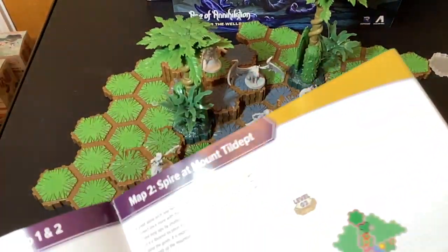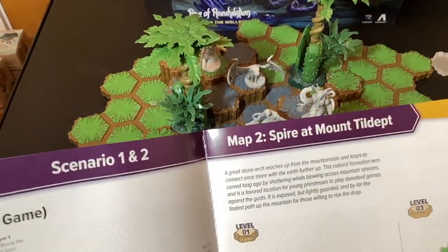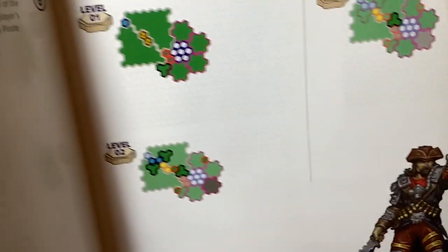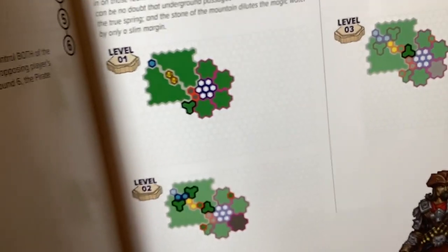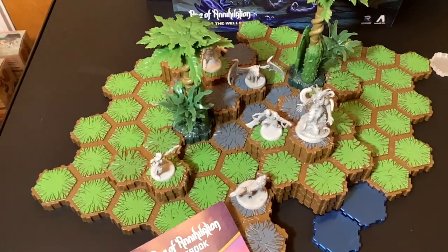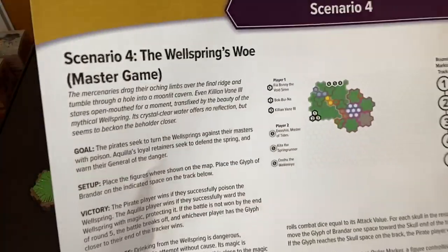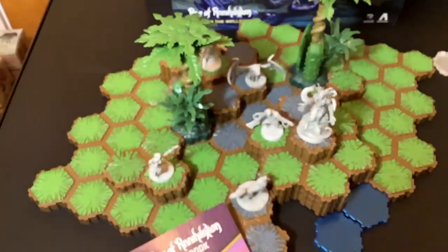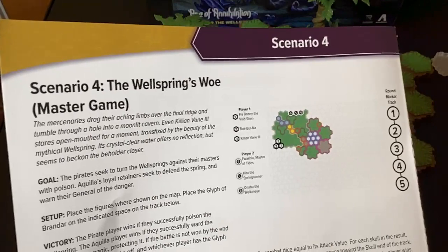Here's map two, Spire Mount. Map three, the Miner Spring - there's like a whole water section in the middle. Oh, there's only three maps... wait, actually there's four. Cool - okay I think that last one just reuses map three.